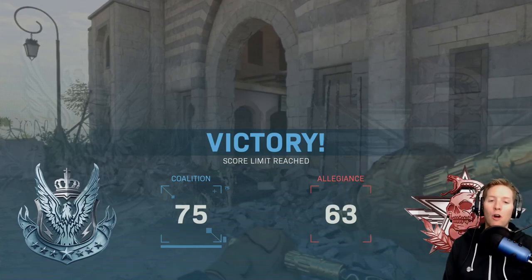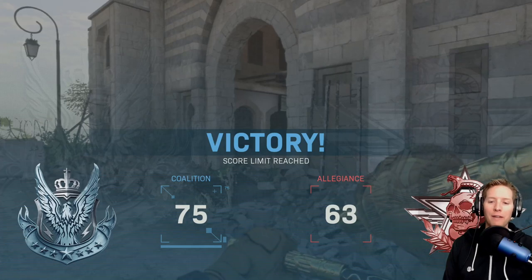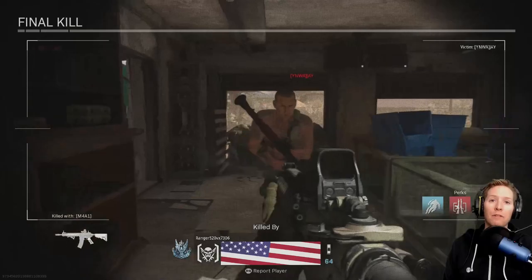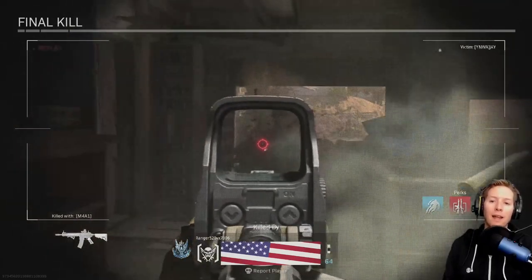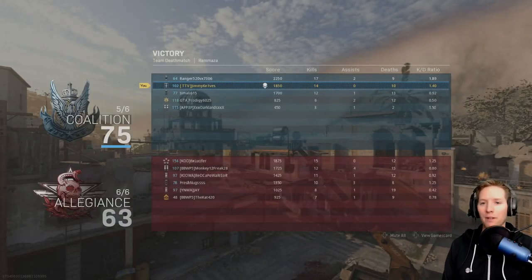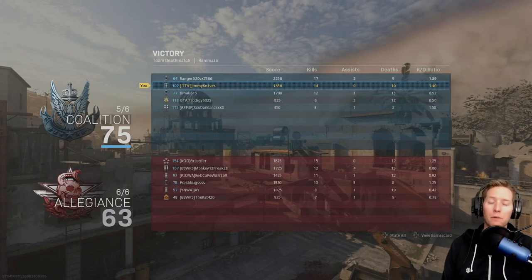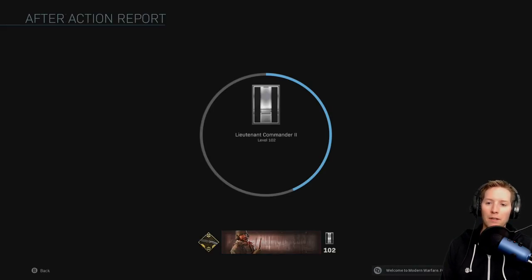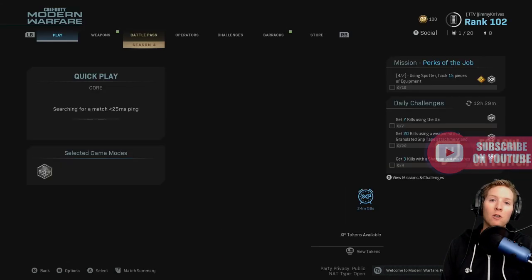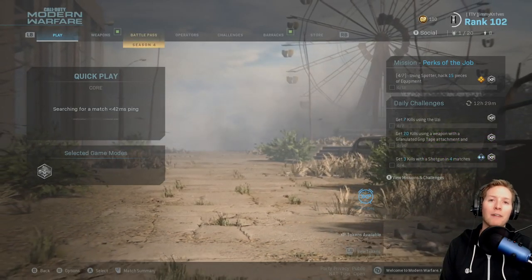All right guys, so those are the Hit Sticks — the Gold that I finally actually equipped on this last game. Let me know what you guys think of the Hit Sticks down below in the comments, and if you'll be getting them, equipping them, using them in game. I had 14 and 10 that game — not too bad. The Hit Sticks are awesome. I like the Kali Sticks and the Hit Sticks way better than the knife personally, but that's just my opinion. If you guys like this video please leave it a like, subscribe to the channel, and you can catch me streaming on Twitch — I'll drop all the links down below. Thanks guys, have a great day!